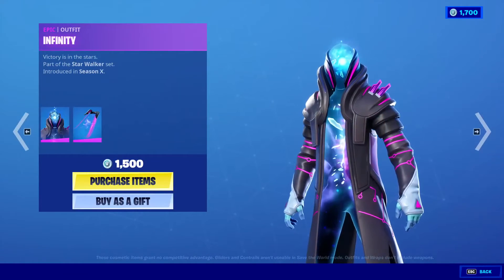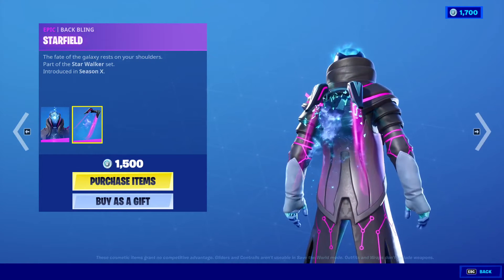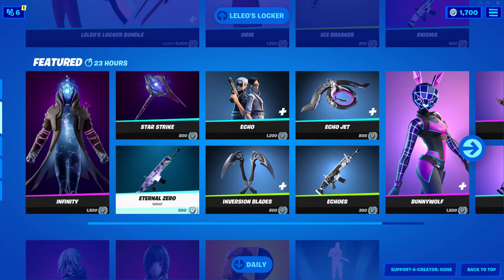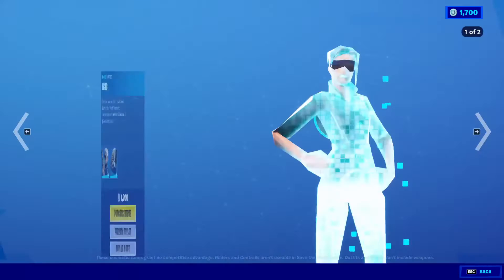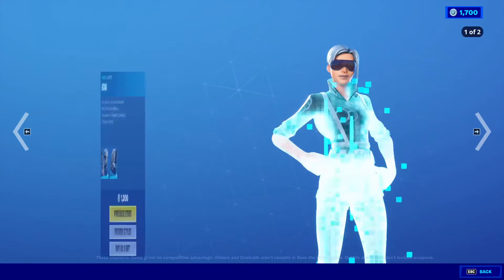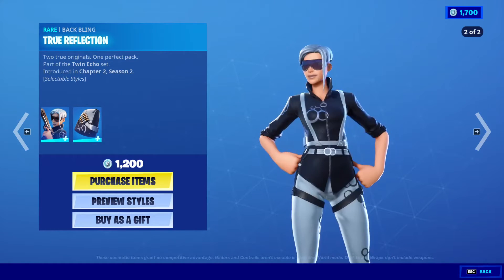Infinity is back — 1,500 V-Bucks from Season 10 — and the back bling Starfield. The Starstrike Harvesting Tool for 800 V-Bucks, the Eternal Zero Wrap for 500 V-Bucks. The Echo Outfit is back with the styles inverted and default, and the back bling True Reflection for 1,200 V-Bucks.